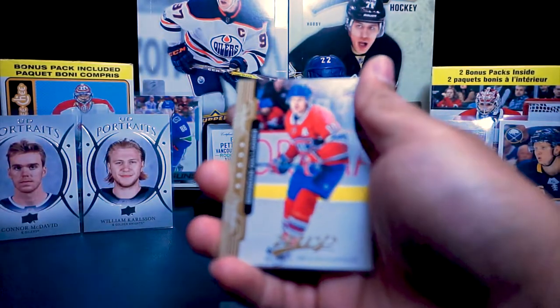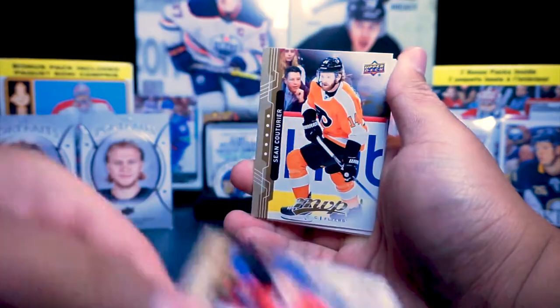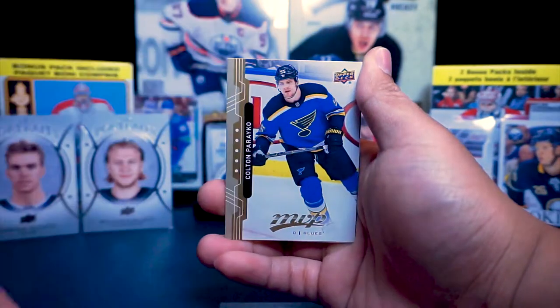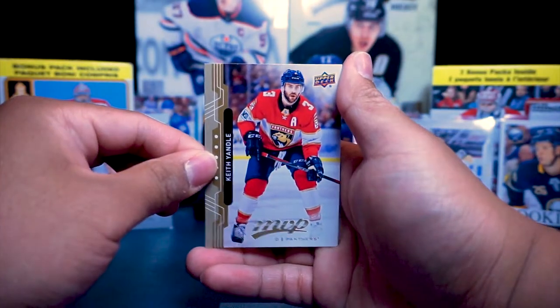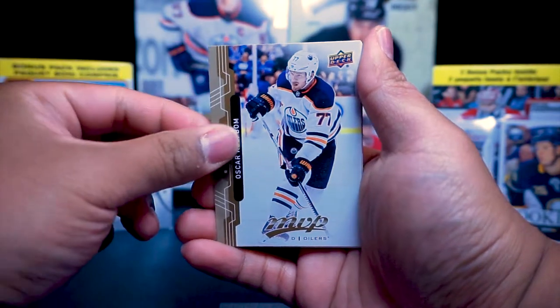This is a blaster box, so it's not like the hobby packs in here, so it's just going to be mostly base cards, but hopefully we get some decent pulls in these. Colton Parenko, Keith Yandel, Mitch Marner, Oscar Clefbaum.